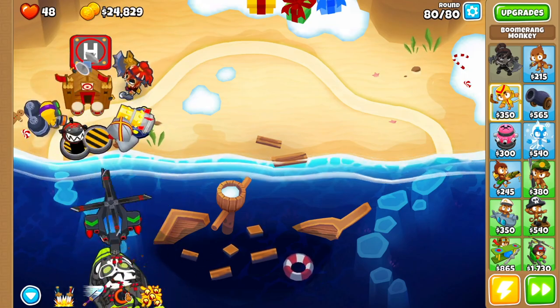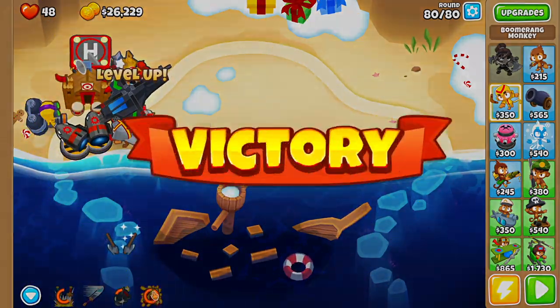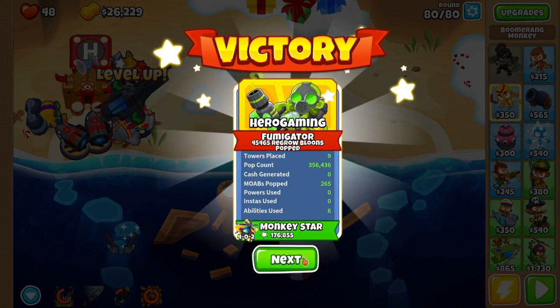For Round 80, you're going to use the MOAB Assassin ability twice right away, then use Sauda's first ability, and then you want to use Glue Splatter — and that's how it's done. Hope you guys enjoyed the video, have a good one, bye!